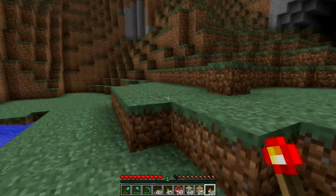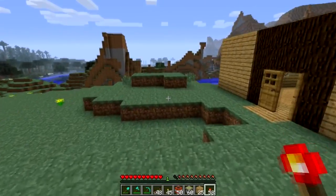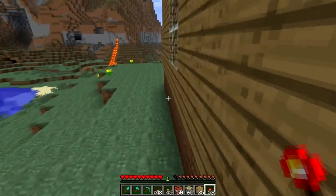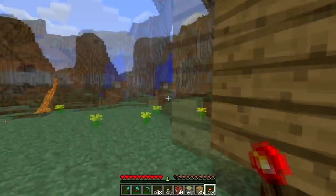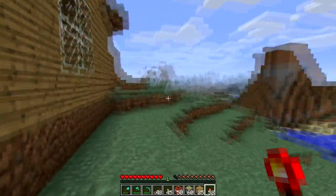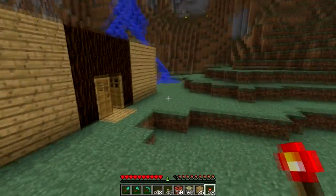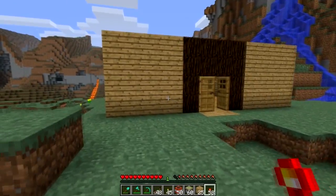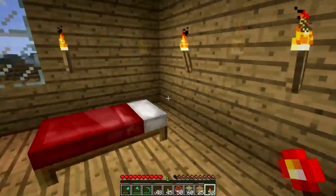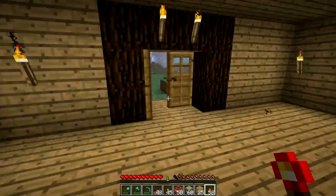Ideally you want to place this up against a mountain so it's completely hidden and no one could find it. You could do a lot of damage to someone with that — not only with a jukebox, but you could do it with doors, cake. Lots of cool stuff.